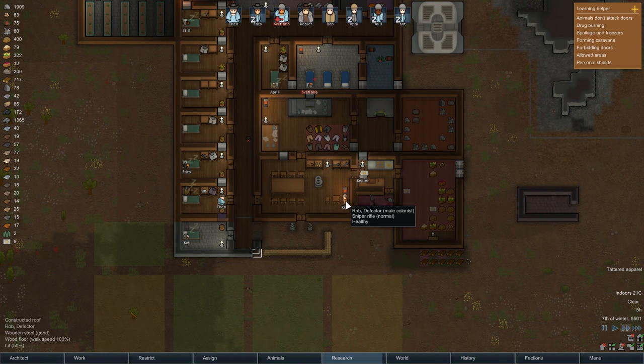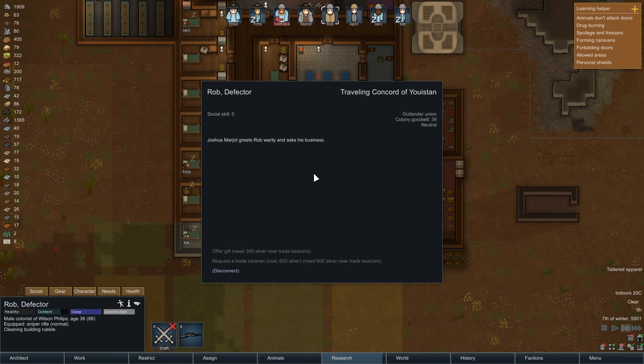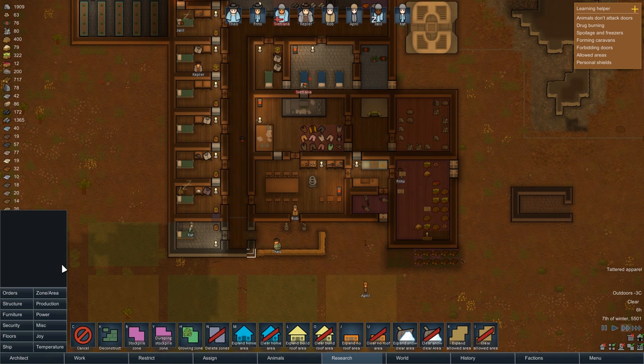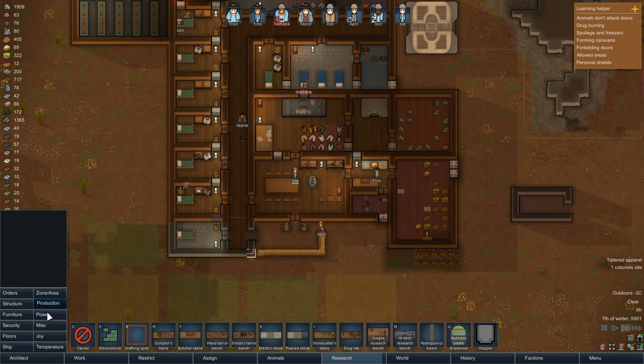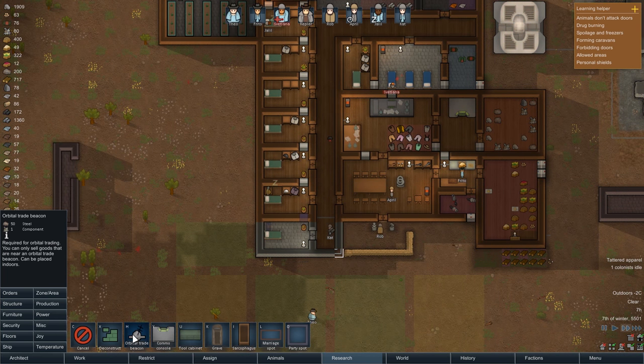Who can we phone now? Rob, call the traveling Concord of Uistan - we're gonna need some supplies. Colony Goodwill is 38, their social skill is zero. Joshua Marjot greets Rob Wehrle and asks his business. We can request a trade caravan but that's gonna cost us 600 silver and we don't have any trade beacons apparently. Poopsville out. I didn't know that we needed those. Orbital trade beacon - required for orbital trading. You can only sell goods that are near an orbital trade beacon.